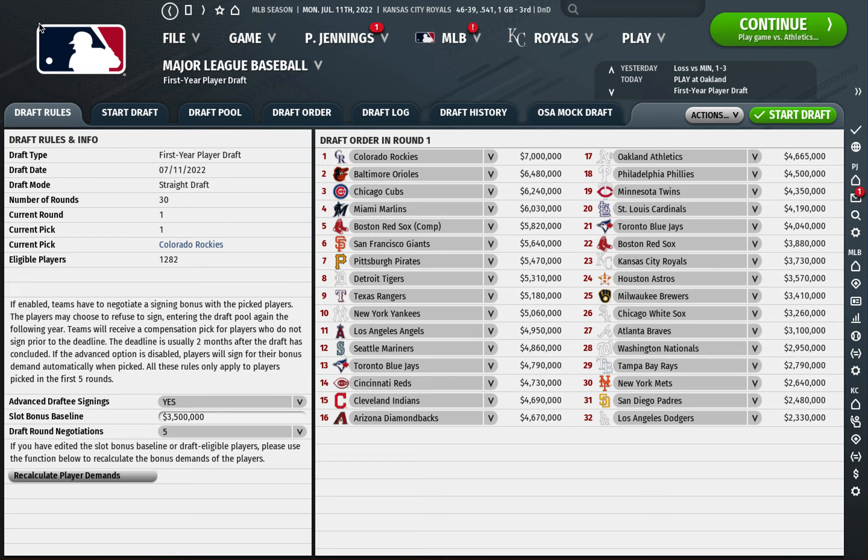With each pick and each draft, you're faced with a different set of choices. There are often multiple players worth picking in your spot, and each player has their pros and cons. Thinking through those decisions and practicing over and over is the best way to get better at it. There's not often one clean answer for the type of player you should pick, but determining the types of players you gravitate towards will help you make better draft choices.